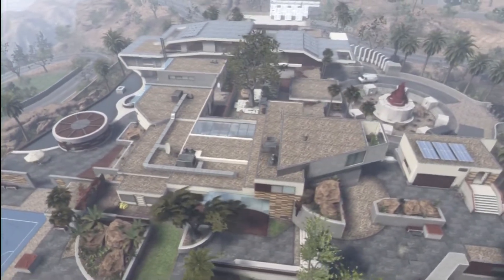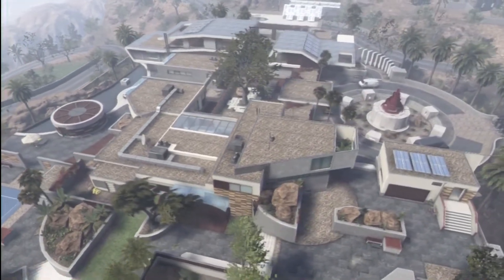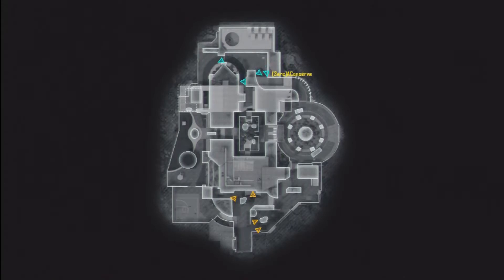First thing we're going to do is jump into the first routes that are usually taken. As you can see from the get-go, people usually go through the middle or to the right. Rarely will you see someone go to the left. If you want more action, go to the middle - it's the highest point of action at the very beginning of the game. It usually starts toning down a little and moves over to the right of the map, as you can see on this mini-map here.